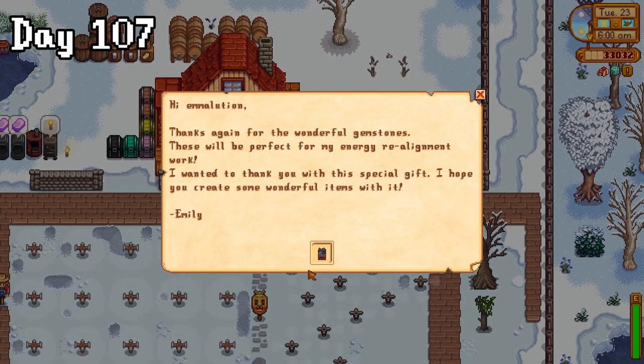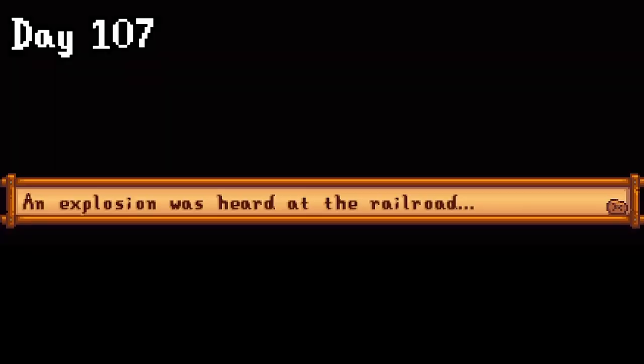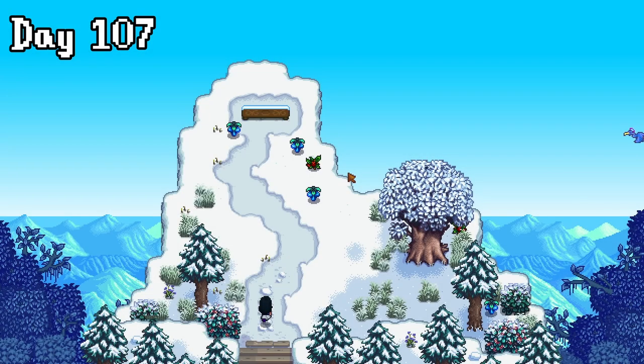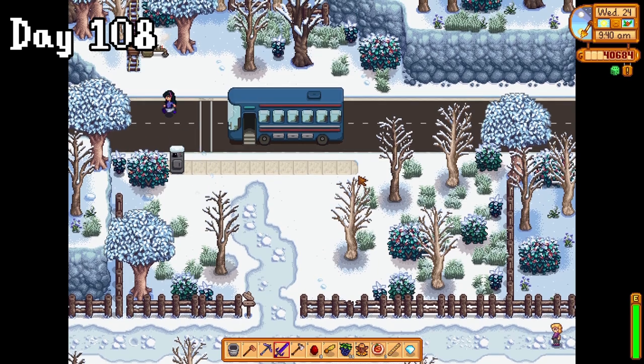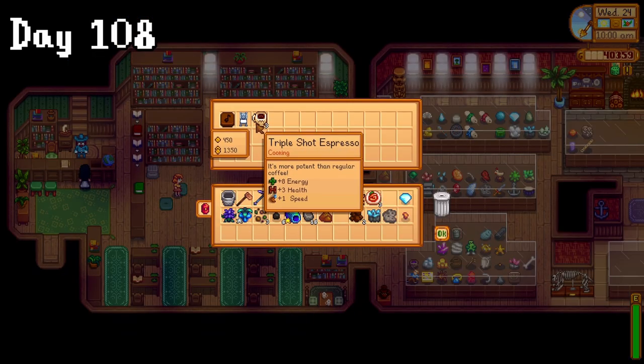On day 107, I got my own sewing machine in the mail. I immediately went to place it in my house when I was alerted to an explosion at the railroad. I put down my sewing machine and ran up there to investigate — it looks like Clint's opened up the summit. I've never been here before, and look at all the forage and artifacts! As I got a new artifact, I decided to gather my geodes to take to Clint's on day 108. We opened a fair amount of geodes and donated them for a few rewards.